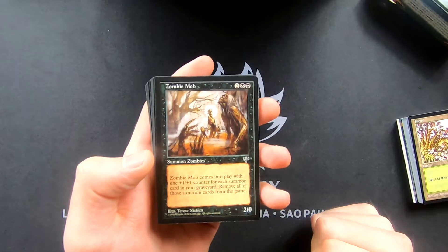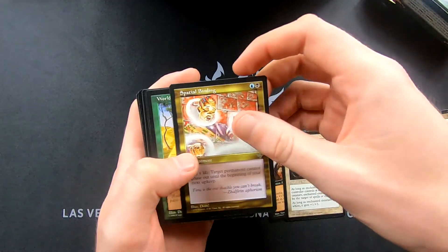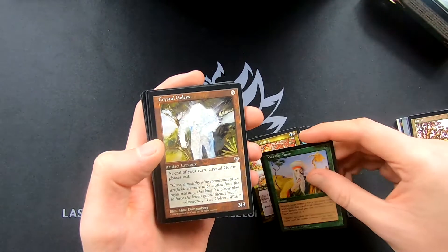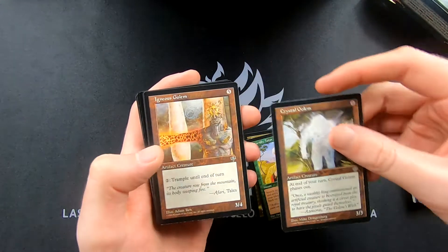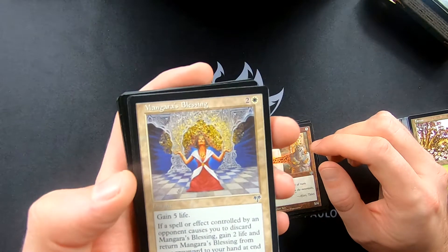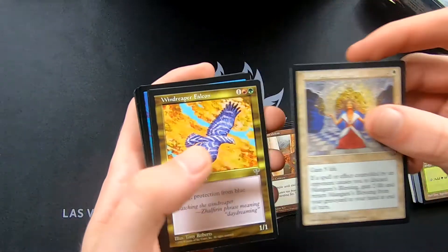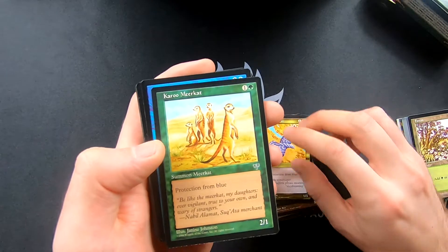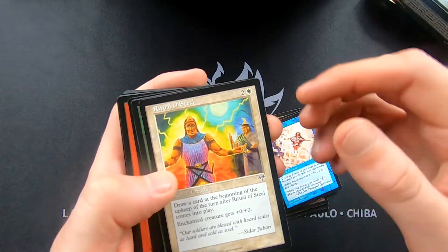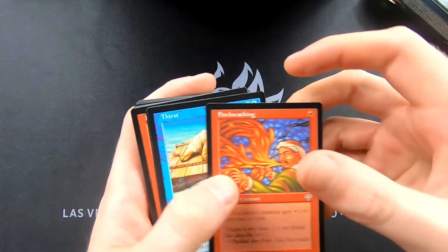We're moving on through the pack. Favorable Winds, Spatial Binding — guys these are just awesome. Worldly Tutor, wow — Crystal Golem, Igneous Golem. Mirage really does it. These cards came out in 1996 — just look at them, this brings back a lot of memories. Wind Reaper Falcon, Soar, Ritual of Steel, Giant Mantis — just a giant bug!